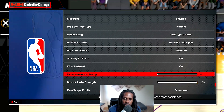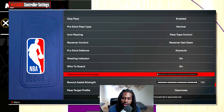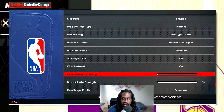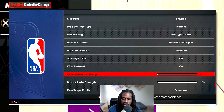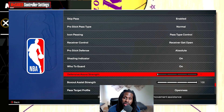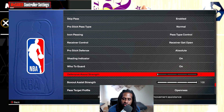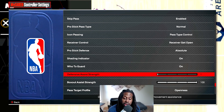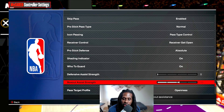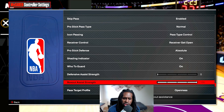For the pro stick defense, put it on absolute. When it comes to the defensive assist setting - last season I tried 25, 50, and 100, but when I put it on zero I played way better. I was able to get around screens much better, stay with my defender better, and I wasn't lagging or sliding as much. At least try it on zero - I'm telling you, you won't go back. Defensive box out starts at default 50 - put it on 100. You want as many box out animations as you can get.